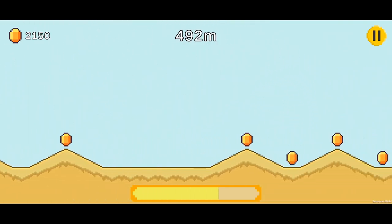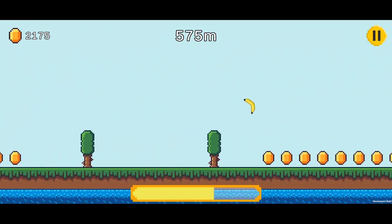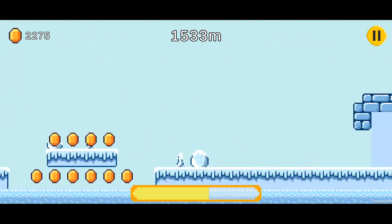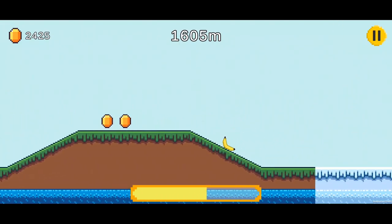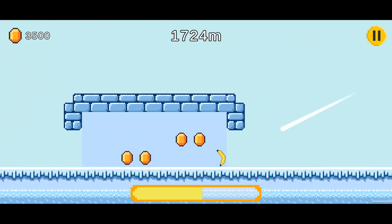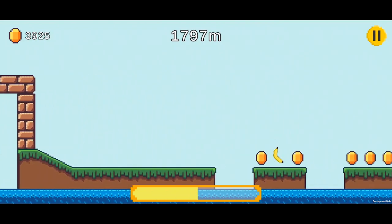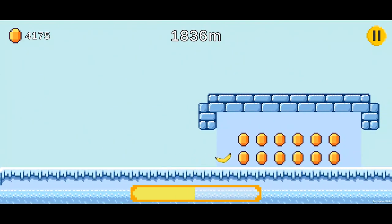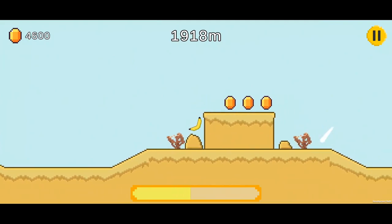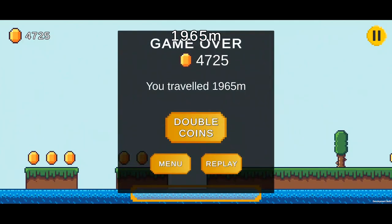The next steps for Banana Toss are to implement more traps like the wrecking ball, and then I'll be adding a new mode called Adventure Mode. In Adventure Mode you'll go through curated, handmade levels instead of the randomized endless mode. This way I can implement a small storyline with some dialogue to add a bit of fun. I'm hoping that will add a bunch of value to this small mobile game. That's going to conclude devlog one of the Banana Toss series — in the next video we'll be adding in a bunch more features, so hit subscribe, smash the like button, and peace out!